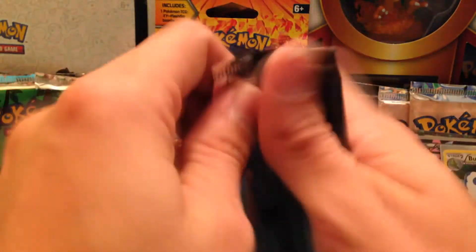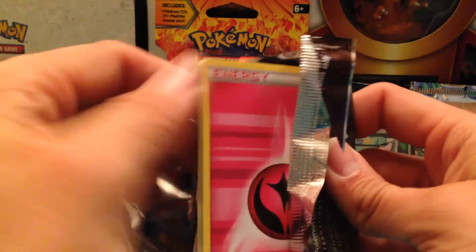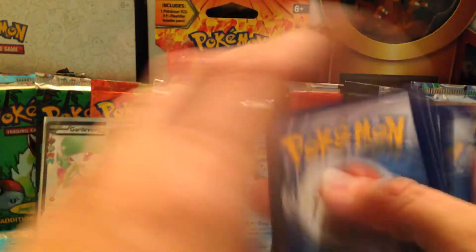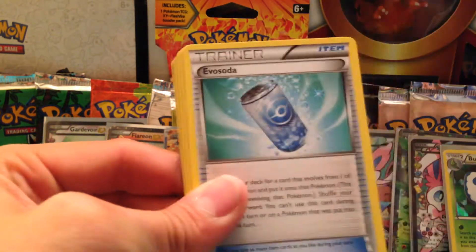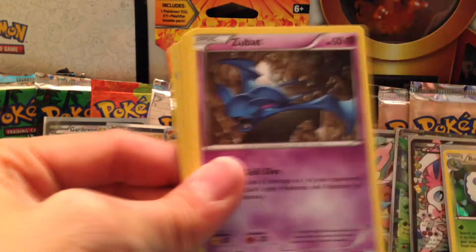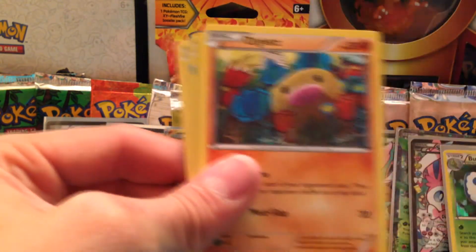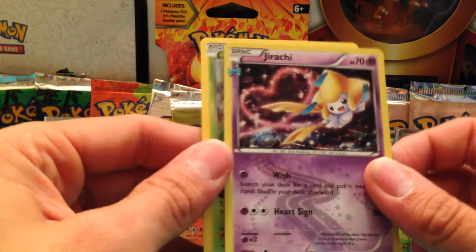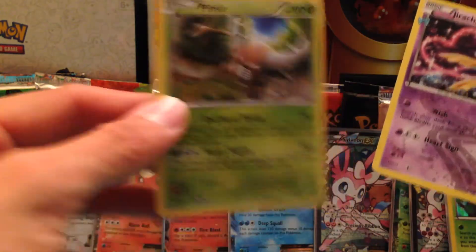Getting into the Charizard pack — please give me the Mega Charizard, I'll be happy. Shroomish, Red Card, Evo Soda, Fairy Energy, Zubat, Magmar, Diglett, another Shiny Fire Energy, Nidorino holo, and another Pinsir.